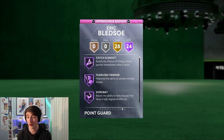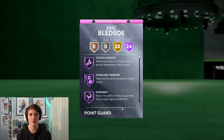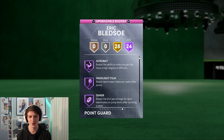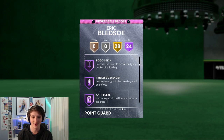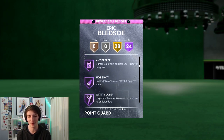He's got 24 Hall of Fame badges — very surprising for this card. Being a pink diamond, and seeing that it's released more recently, it's going to have a lot more than many other pink diamonds. We can see a lot of good badges here: highlight film diamond, pick dodger, clamps on Hall of Fame, interceptor, intimidator, posterizer. A lot of really good Hall of Fame badges, and also another 28 gold as well.